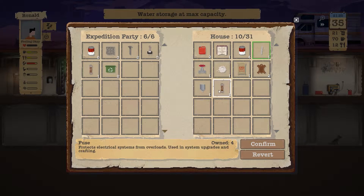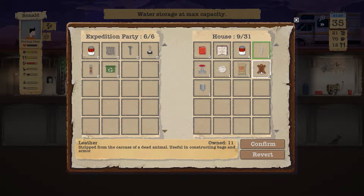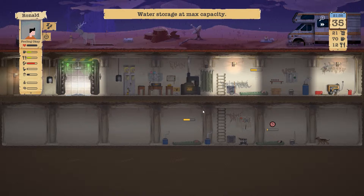Examining the items at the medium house. Definitely taking the fuse because we can stack it. Let's put away the switches and take the ladder because we can use it for the filtering station. Let's take the wall — oh no, we are full up. Okay, let's just confirm and be done with it.